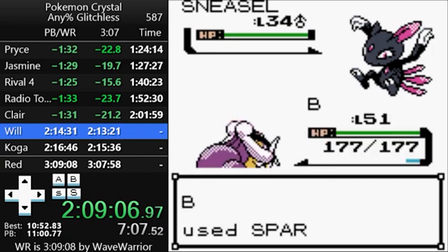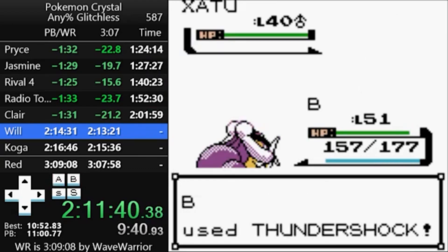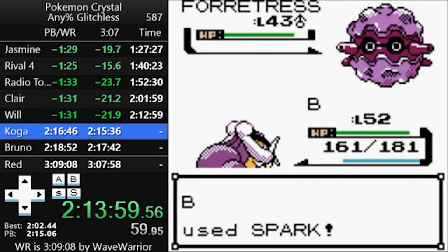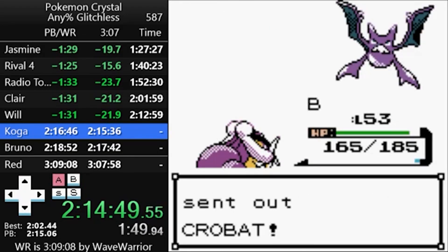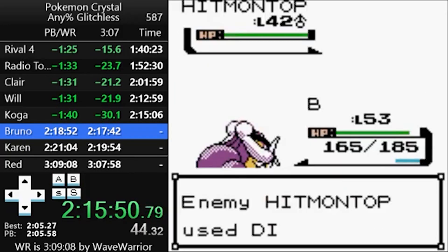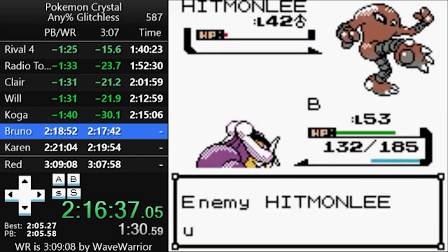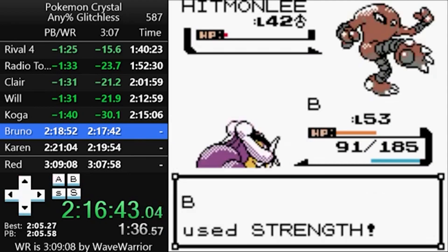The next four Elite Four fights are basically preparation for the last member, Karen, and we'll explain what that means in a second. First, you take care of your rival on Victory Road. Then you one-shot Will's entire team — this fight isn't too important. Second is Koga: Ariados has Double Team and Baton Pass, which could be annoying since he could pass the evasion boost to another Pokémon, but after that you won't have too many problems. During the Bruno fight, you need to set up two X Specials to sweep his team. You'll actually end up taking damage from Hitmontop's Dig as well as Hitmonchan's Mach Punch. In the world record, we see Wave Warrior intentionally get hit by a Hitmonlee High Jump Kick as well. This is going to be important once we get to Karen.